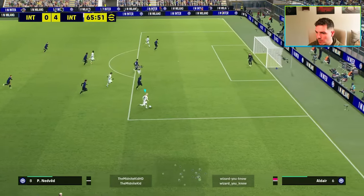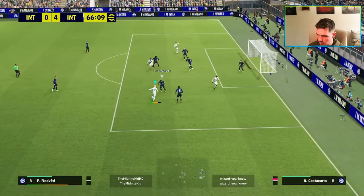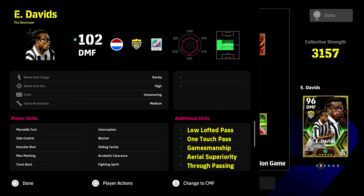I definitely give him a thumbs up, but if you do have Makalele, I don't think you really need to go for him. We've also thrown on these skills: low lofted one touch for the pass, and gamesmanship for winning a few frees. Even though his balance is quite high, he can go down quite easily sometimes. Aerial superiority, obviously, because he's quite short — that will help with his jump. And true passing if you want. He has all the defensive skills you could possibly want. Let me know what you guys think of Davids. Subscribe if you haven't already, smash that like button if you're a beast, and we'll see you at the next one.